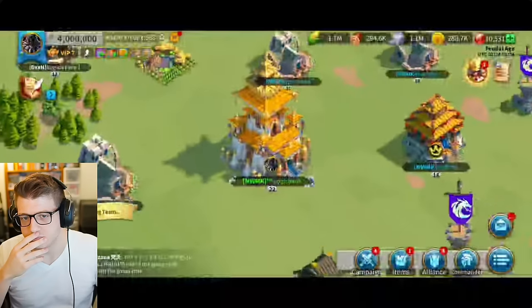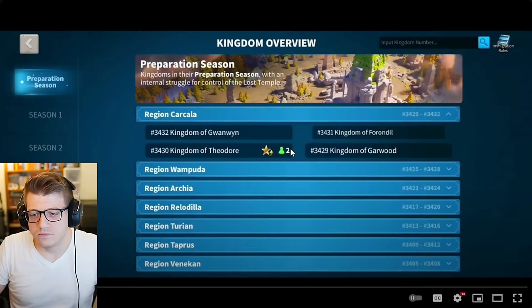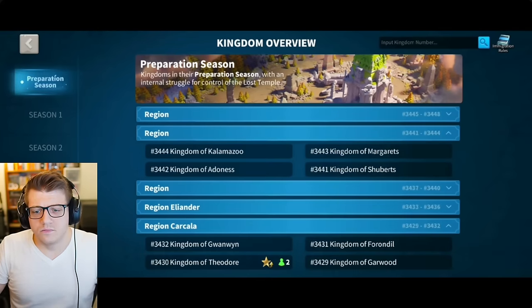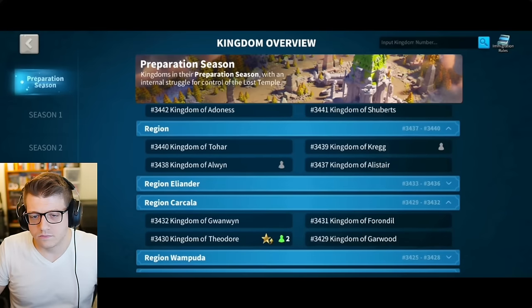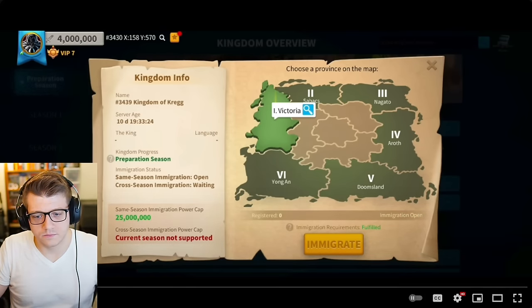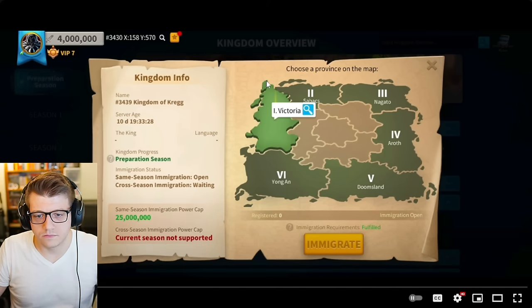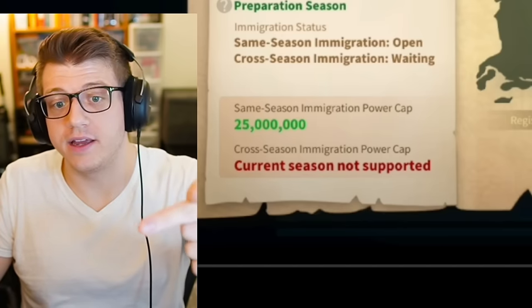As a sleeper, let's have a look at where this account is — kingdom 3430. The maximum 10-day migration window means his target is kingdom 3439, which opened for migration 19 hours ago and is 10 days and 19 hours old. He's going nine kingdoms newer, and when he arrives the altars haven't been taken yet — he's stepping back in time with his powerful free-to-play account.